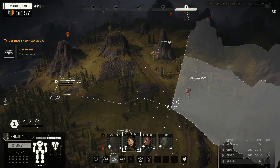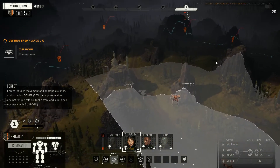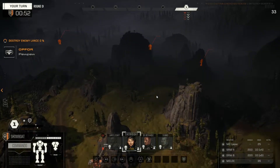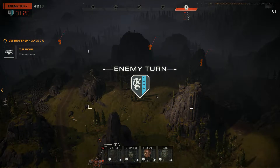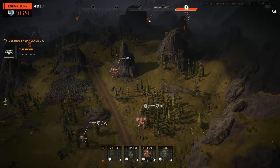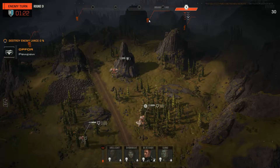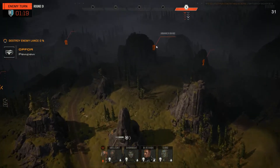I'll probably take a sprint too. We want to stay out of maybe sensor range here, just so that we're pretty okay with him having to guess at where some of our stuff is. He could have another sensor locker — I'd probably have a sensor locking guy in the Urban.